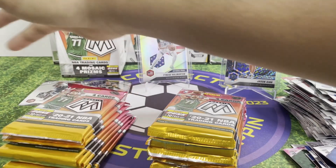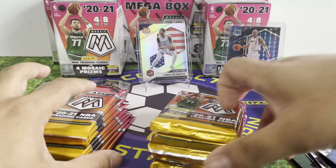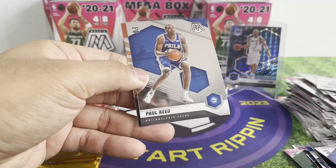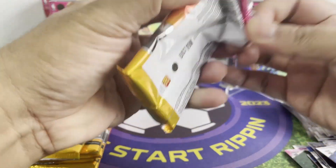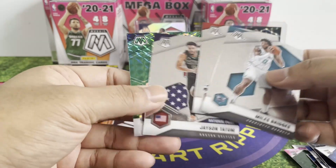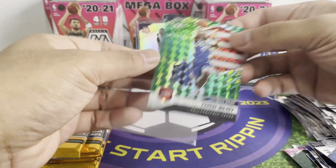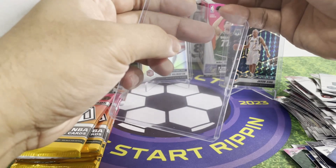We've got two blasters — let's see what we get. First box — let's go. DeBook — nice! Orange. No Bridges, nothing there. Oh — Tyrese Maxi, so again. This is his rookie here, but in the National Pride so there's no rookie card sign. Still so perplexed about that. All right, Tyrese Maxi — nice player.